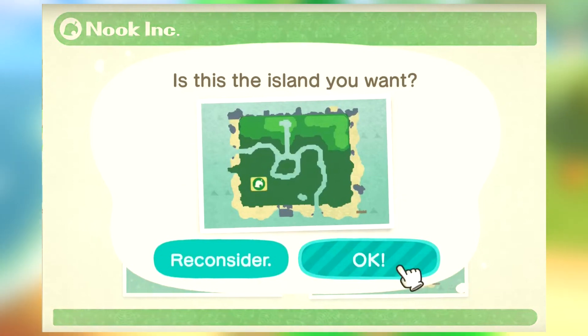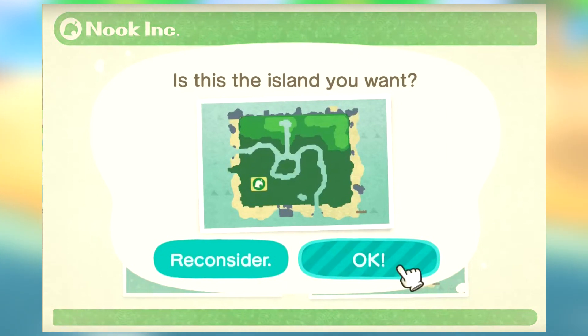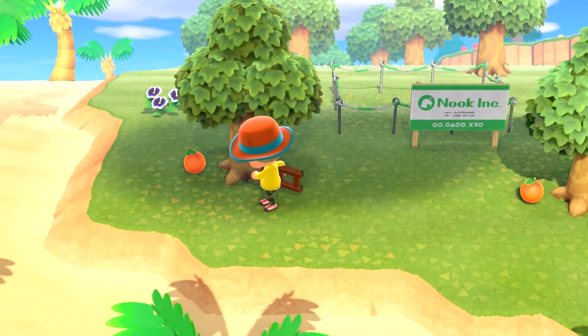So those are the five things you're not going to be able to change: the town center, the airport, the dock, the grass dock, and the river entrance and exit. Keep all these things in mind when you're picking your first map.